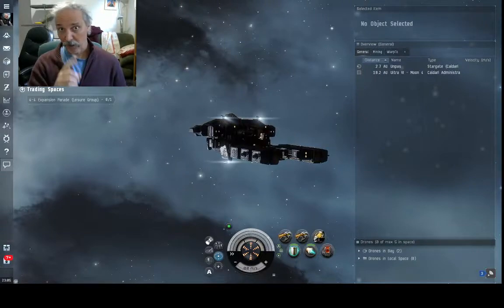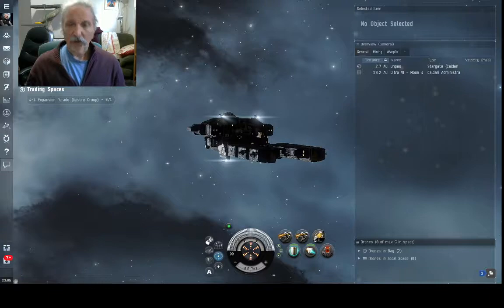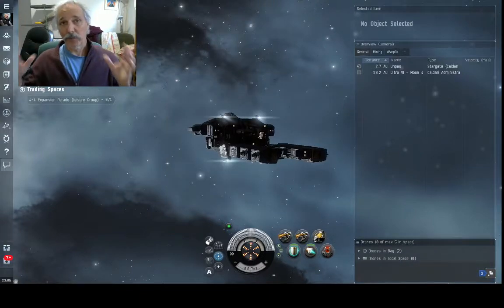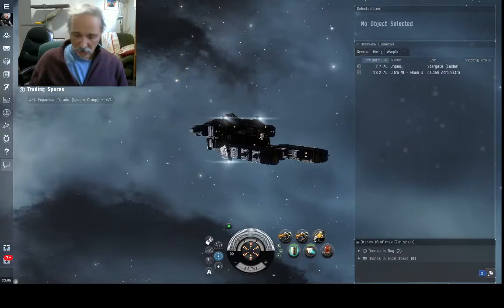First, people ask how do I see the bookmarks I've made. One way is to hit Alt+E, which is for everything, then click on the Locations tab. That will show all the bookmarks you've got saved in the area — all the bookmarks you have saved everywhere in the game.